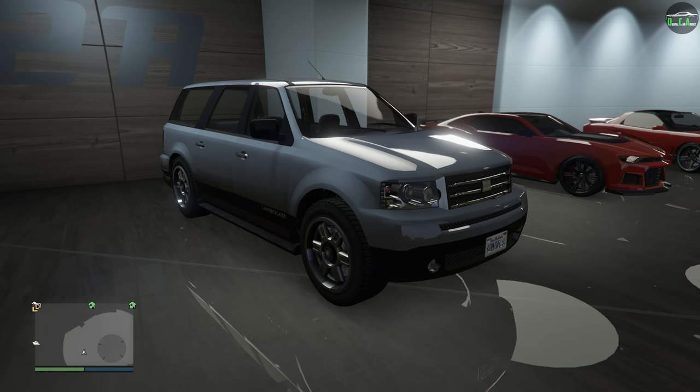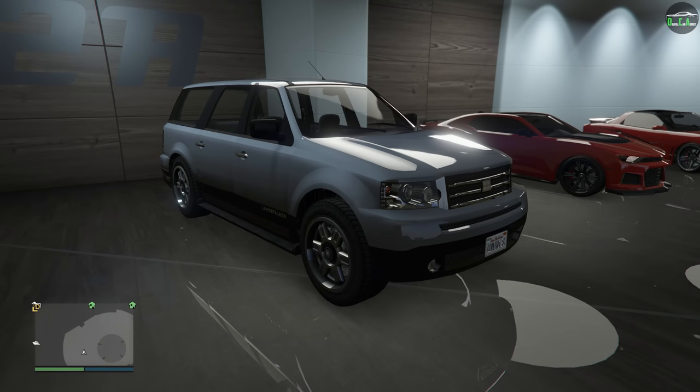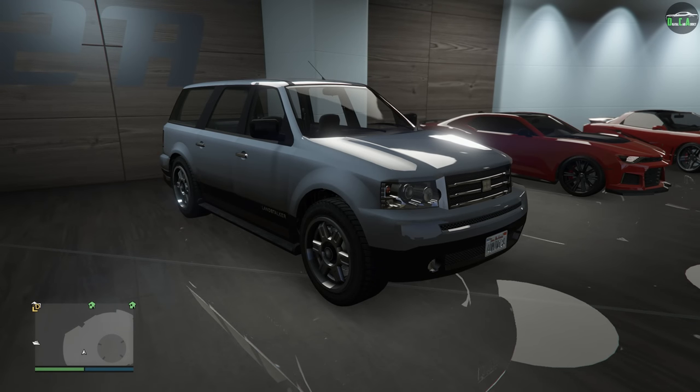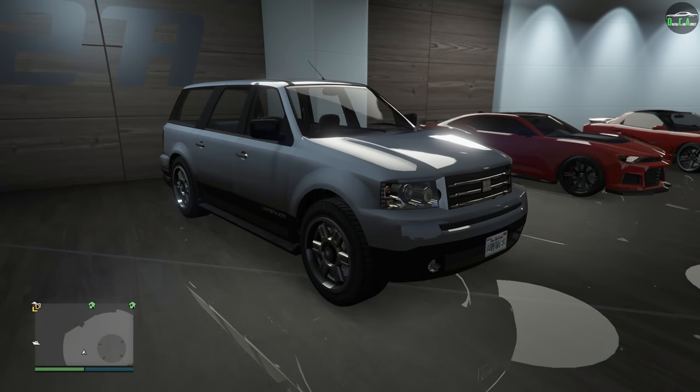I'll display the most liked vehicle suggestion comment in the next customization video. In today's video, we're going to be customizing the Dedriri Landstalker. This vehicle is an OG one that's been in the game since day one and can be purchased from the Southern San Andreas website for $58,000, or of course you can get it off the street for free.